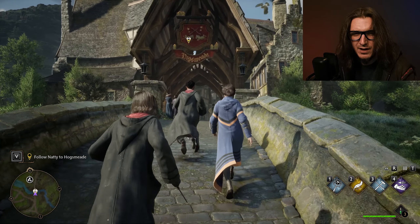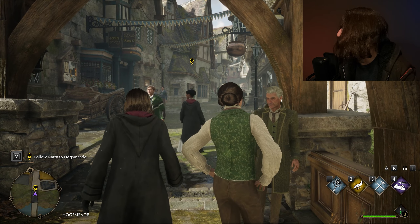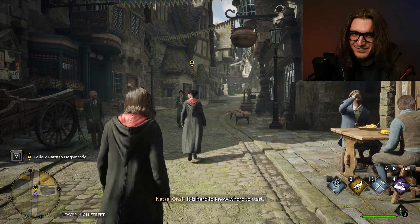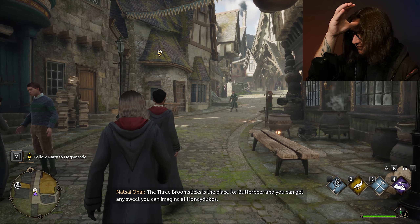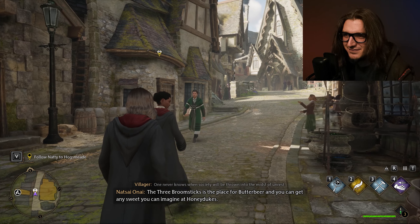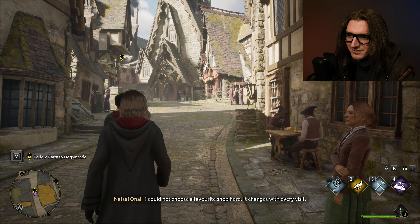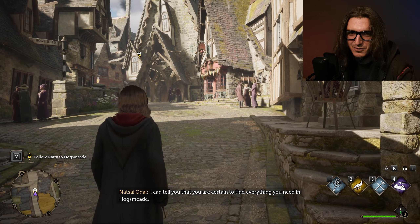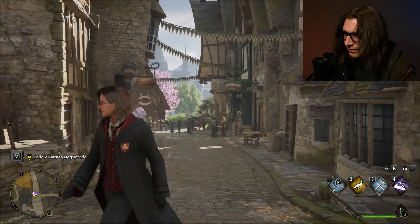Whenever I want to go exploring, I have to go get Natty. And here we are. It is hard to know where to start. The Three Broomsticks is the place for butterbeer, and you can get any sweet you can imagine at Honeydukes. I could not choose a favorite shop here — it changes with every visit. That's the end of this episode — we made it to Hogsmeade. This will be fast-forwarded, I assume, because there was a lot of Lord of the Rings stuff back there.